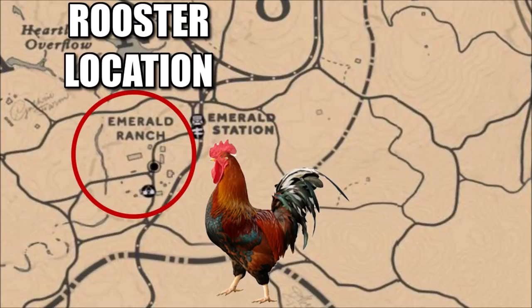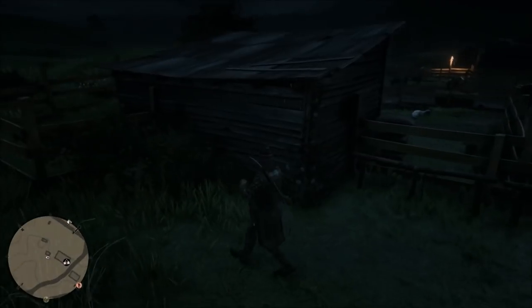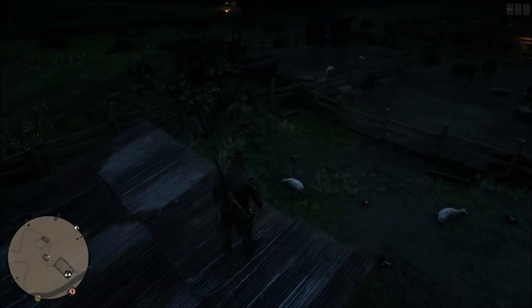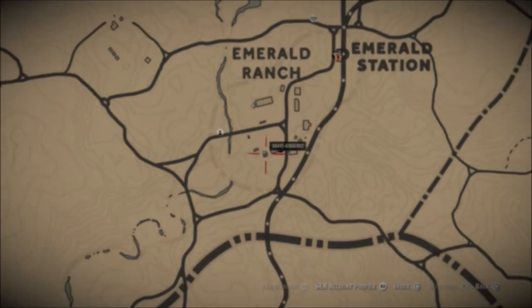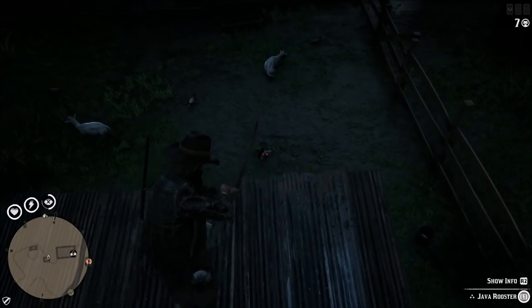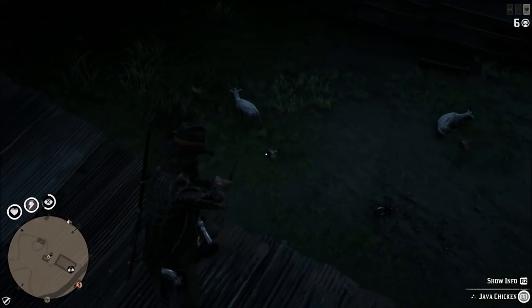I usually go to Emerald Ranch, though there are plenty of other farms you can go to. There's a pen located pretty much right beside the fence where you sell your stolen items — rings, watches, all that kind of stuff. There's usually a pen here with a couple of goats, a few chickens, and one rooster. Rockstar seems to stick to how the real world works — there's usually only ever one rooster around a bunch of hens, and that's what you'll find here in the game as well.